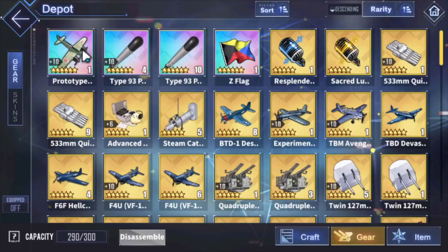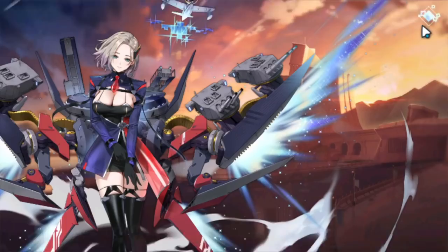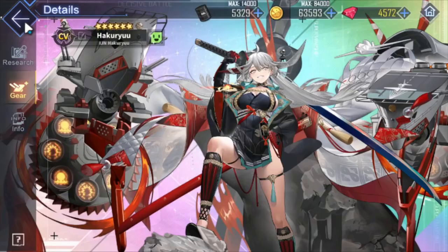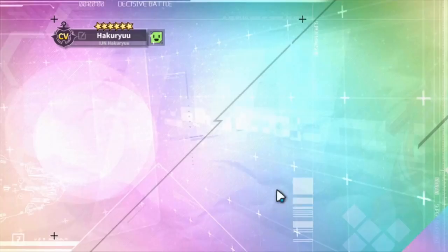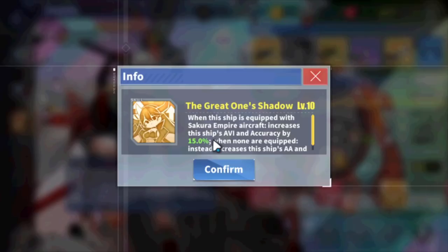As of right now, I have two ships in mind that are very good with Tenrai. Most people know that Hakuryu is really looking forward to having this dive bomber. It's the go-to, mainly because you want it for her skill — if she has a Sakura Empire aircraft, 15% aviation and 15% accuracy is very good.